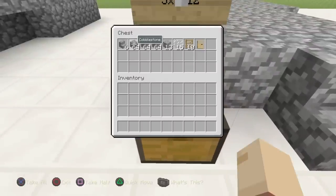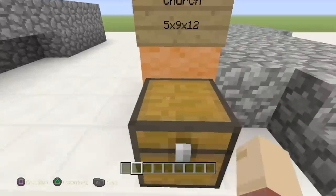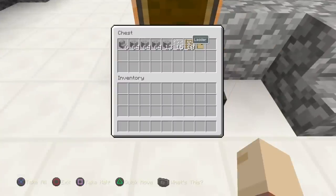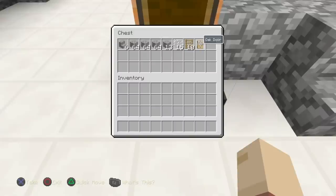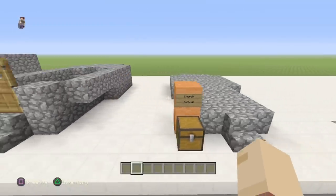Inside the chest, here's what you'll need: six cobblestone stairs, three stacks of cobblestone, thirteen extra cobblestone, fifteen glass panes — you can use normal glass but glass panes look a lot nicer — ten ladders, and one oak door. That is everything you need for this build.